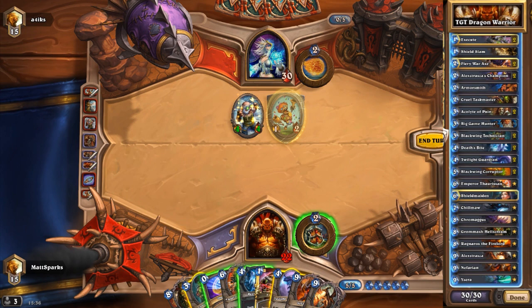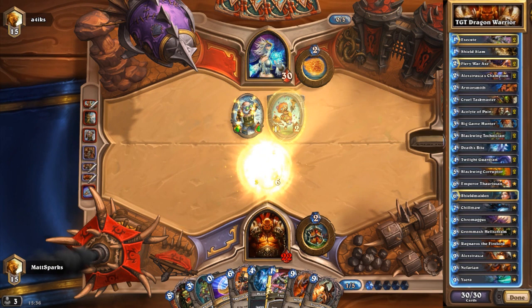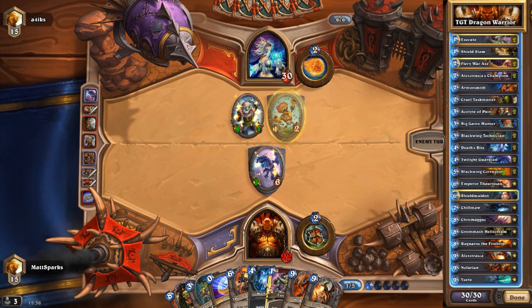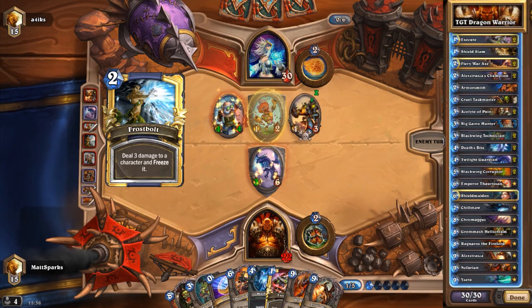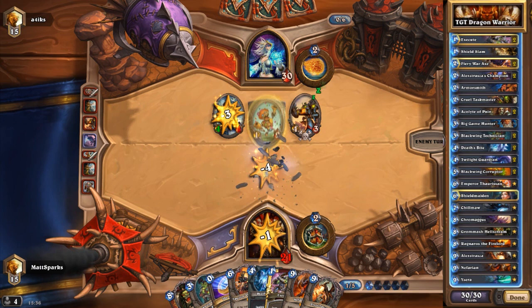And this is the first of the Grand Tournament cards: Alexstrasza's Champion. A 2/3 for two, but if you're holding a Dragon in your hand, it gains plus one attack and charge, which is awesome. You basically get a 3/3 with charge for two mana, which is just amazing — a really, really strong card. When you mulligan, you kind of want to mulligan for your Fiery War Axe and Alexstrasza's Champion, because they're just really strong.